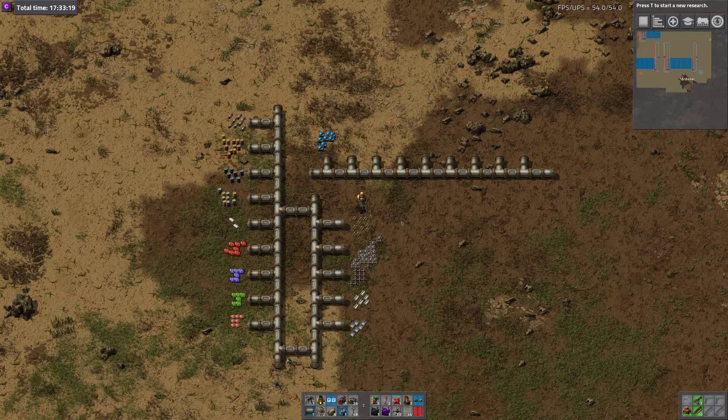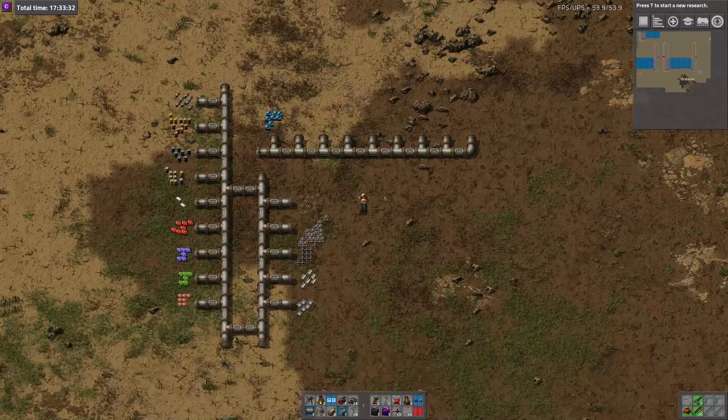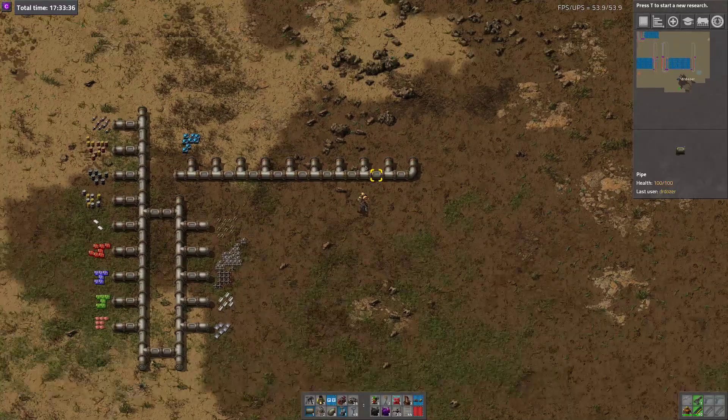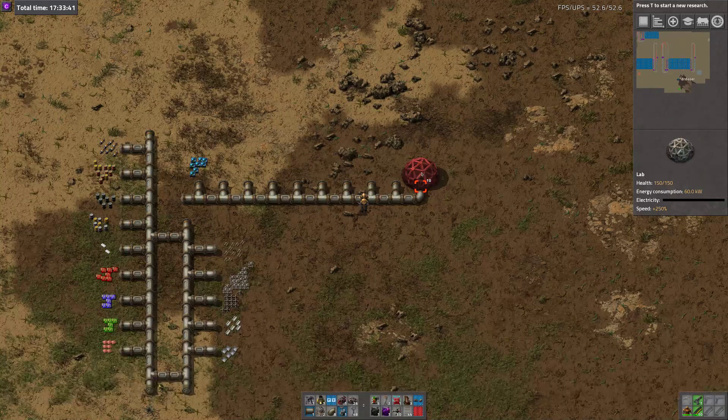That's basically it. The less stuff a site uses, the further to the end of this it's going to be. The more stuff it uses, the closer to here it's going to be. And then somewhere along here we will have labs — that will be where all the things go and never come back from. Lots of full trains going, lots of empty trains coming back.